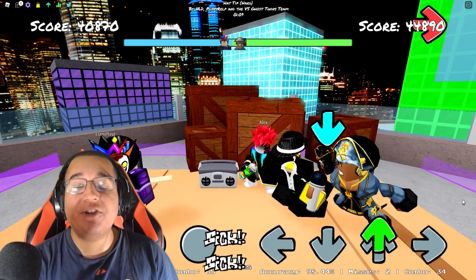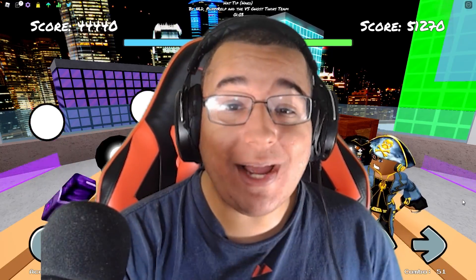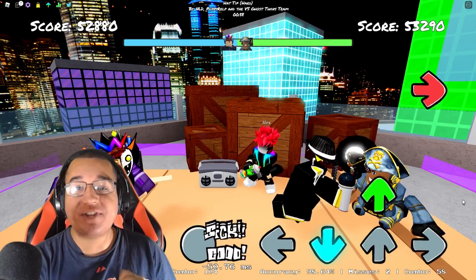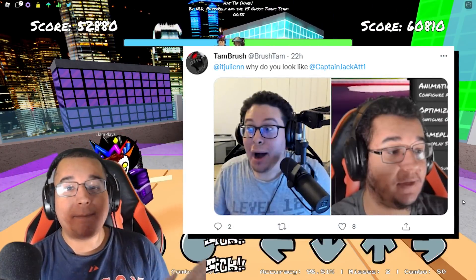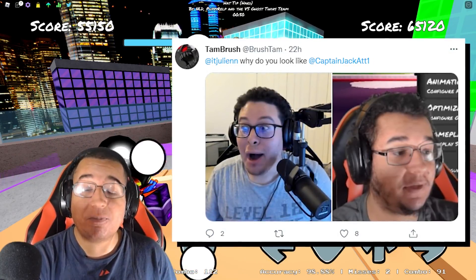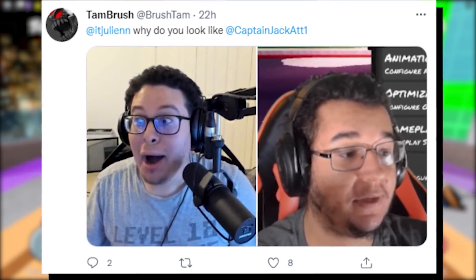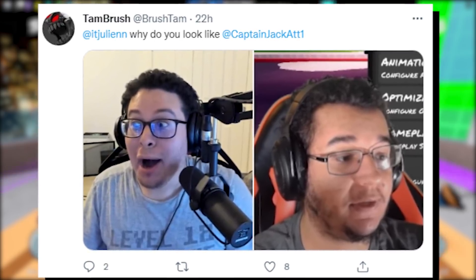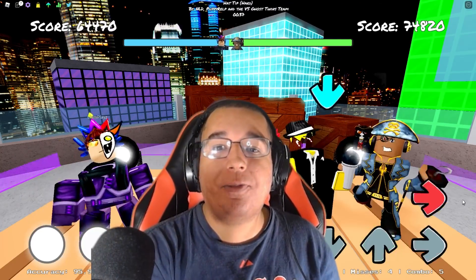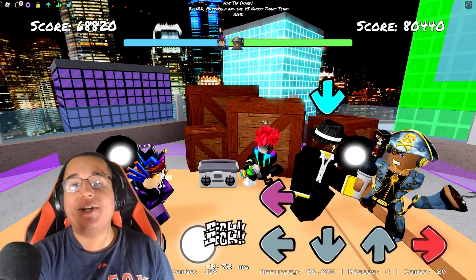Now before jumping into our next Funky Friday leak, I do want to bring up something that was really funny that happened. It looks like I got a twin in the Funky Friday community — no cap! Tambrush posted a picture of Julian, one of the mod developers for the VS Imposter mod, and he put a side-by-side reference picture next to me as well. We both look like twins! Like am I actually related to Julian or something? Though I did get the haircut recently so I don't think we're going to look the same anymore unless he got a haircut too, which would be really funny.